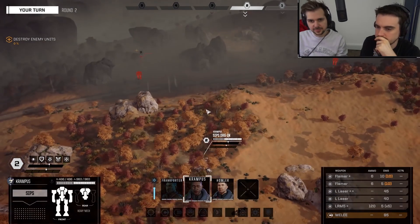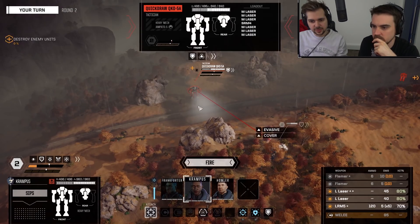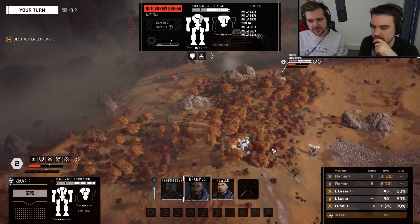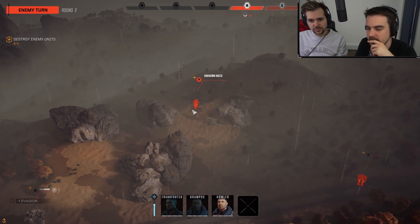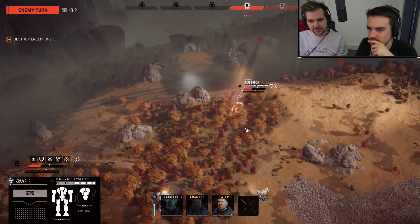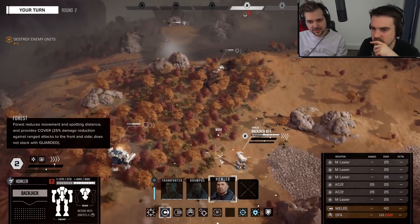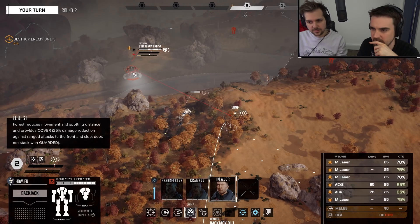I just wanted to get cover from this guy but I think we'll just go and shoot him wherever he is. He's a Quick Draw — we're going to shoot him anyway. There's the two large lasers. He's braced and evading, so you're never going to get a great amount of damage against that. Oh, that's fairly meaty — that looks like an AC-20 and an LRM-15. That could be an Orion, actually the Orion is an AC-10.